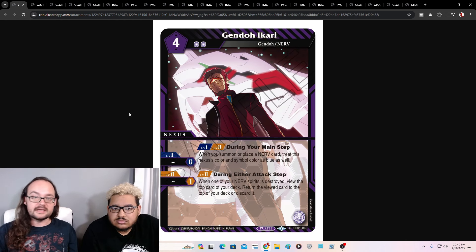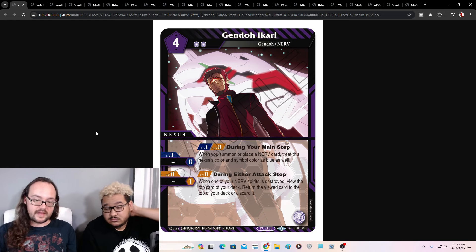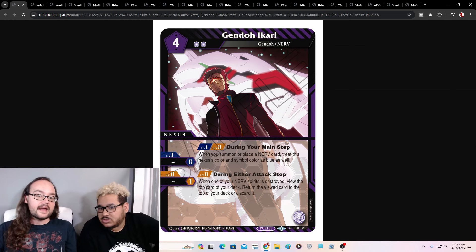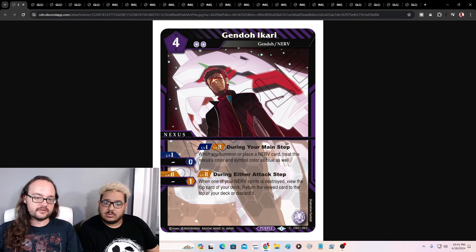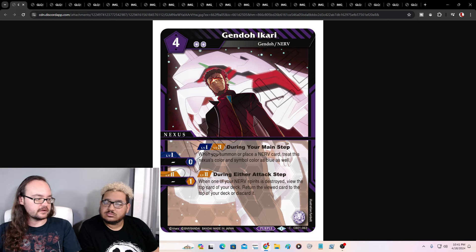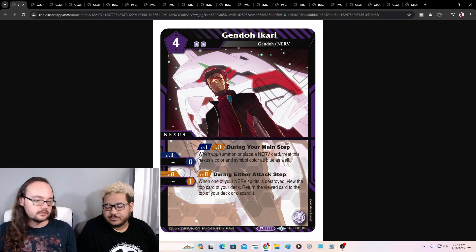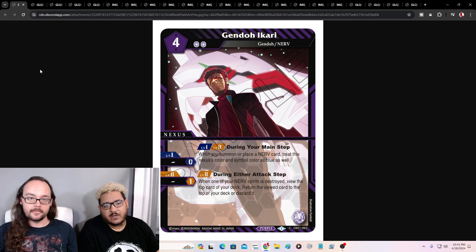Our next one is Gendo Ikari himself. He's Gendo and a Nerve nexus. Level one and two, during your main step, when you summon or place a Nerve card, treat this nexus's color and symbol as blue as well. Then at level two, for one core during either attack step, when one of your Nerve spirits is destroyed, view the top card of your deck, then return it to the top or discard it. It's like Aim at the Sanctuary for Nerve stuff, and it's for one core. There are quite a few spirits in the Gendo and Nerve archetype with one or two blue reduction, so this on its own can help count for that. Good one.